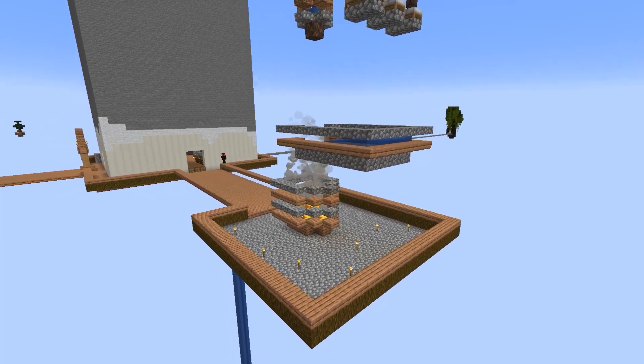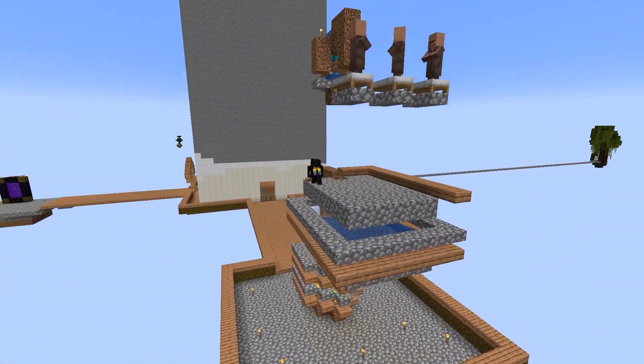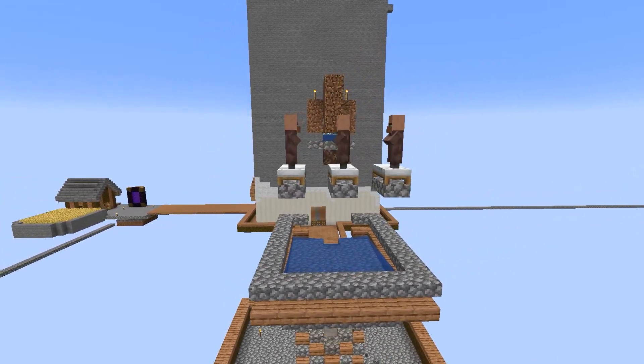The hard part of this project is getting everybody in place. The villagers moved pretty easily using beds to lure them at night. Essentially, you can guide their pathing by only having one bed available to them when their AI wants them to sleep.